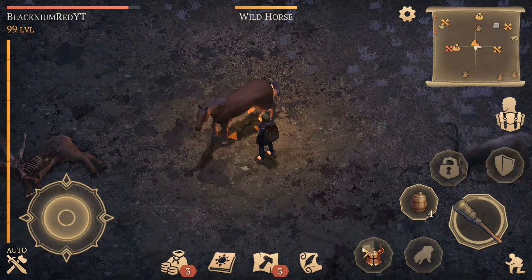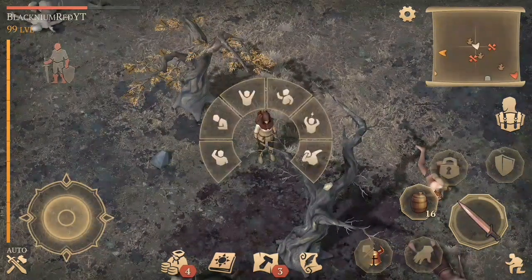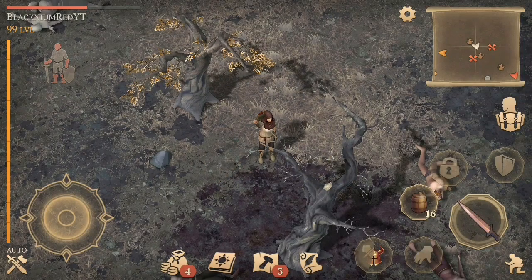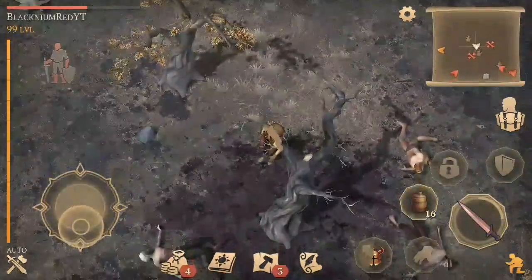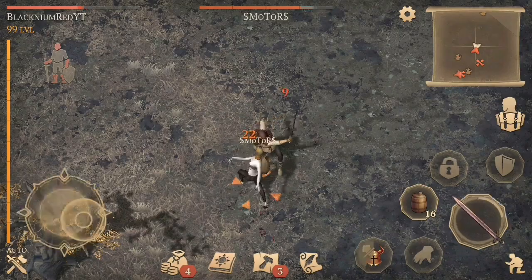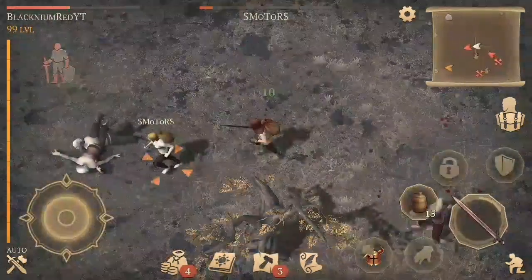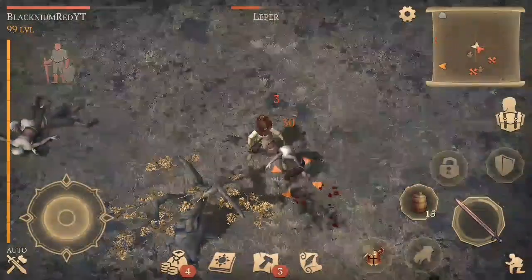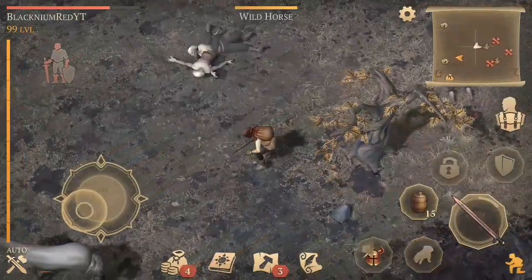When you arrive at the broken cart, try to clear everything around the horse — not all enemies, but everything near the horse. Then wait for a spawn, because if an enemy spawns while you're taming the horse, the horse will run away. Wait for an enemy to spawn, then go instantly and tame the horse.